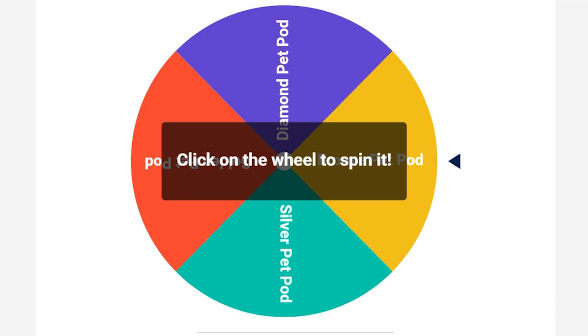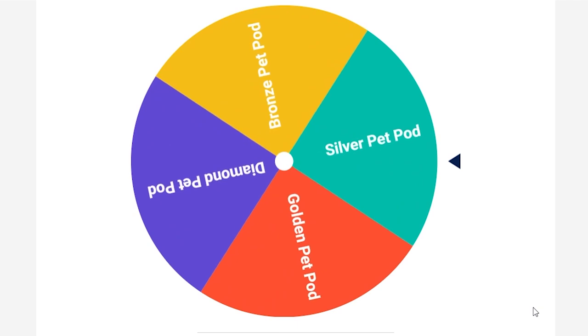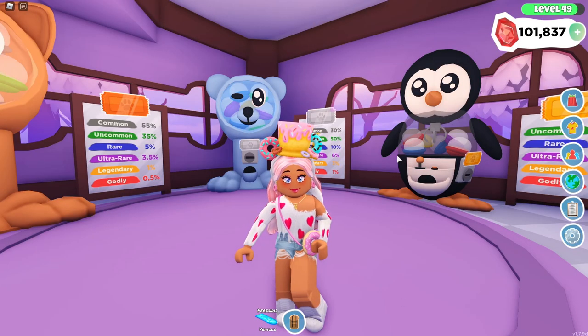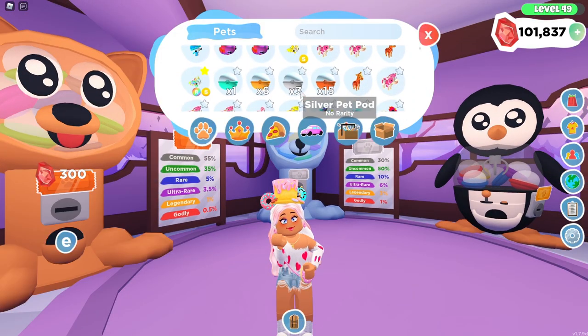Here is the wheel that I'm going to be spinning — we have bronze, silver, golden, and diamond pet pods on here. We're going to make our first spin, and yes, we have a silver pet pod for our first one! I actually have some silver pet pods in my inventory already that I've been saving.